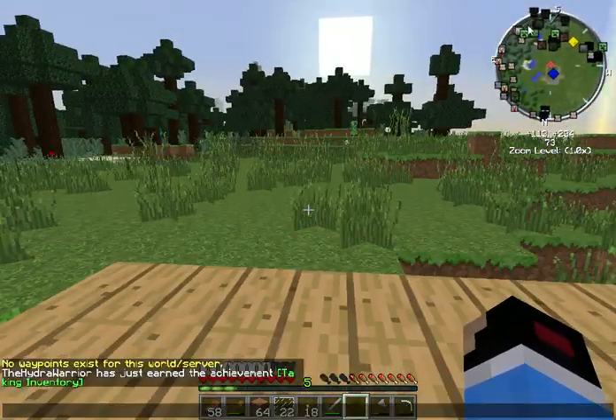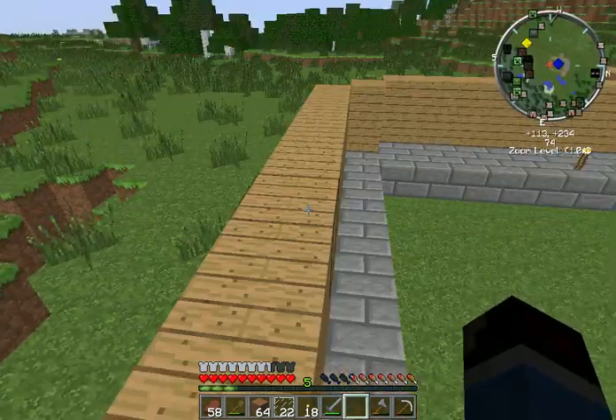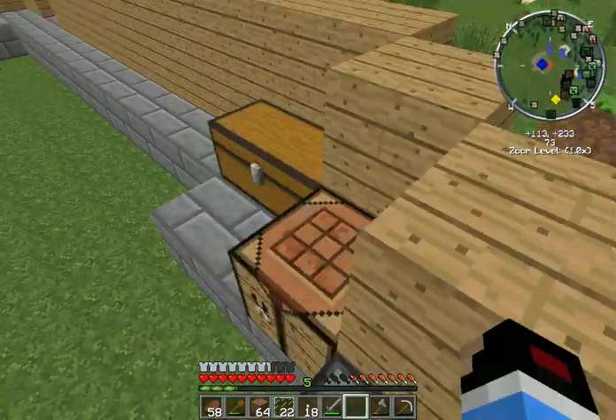As you guys can see, if I go into full screen — oh, it doesn't show the mobs — I have all these mobs over here. There's a witch over there, a spider over there. And if I go towards them, I can go kill them. Only the mobs that can survive in the day are there, unless it's like a skeleton here or there, but overall they're just mobs who can survive in the day.